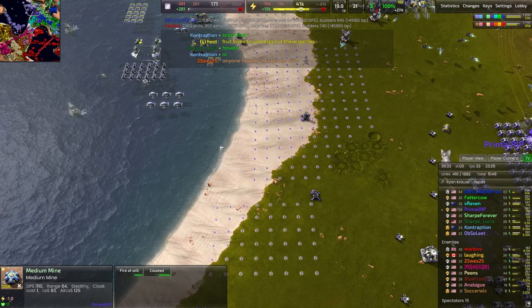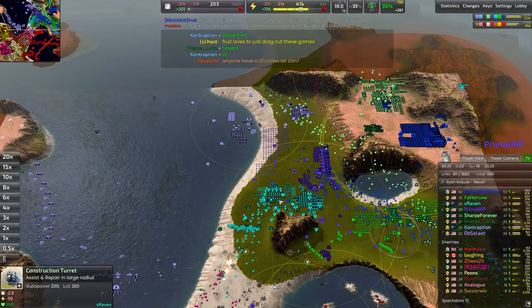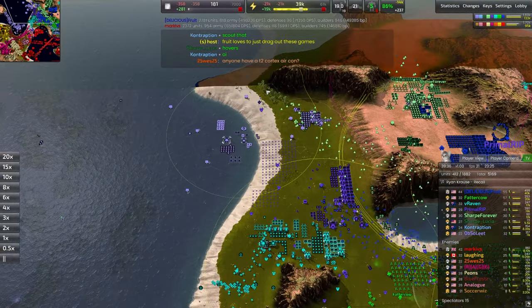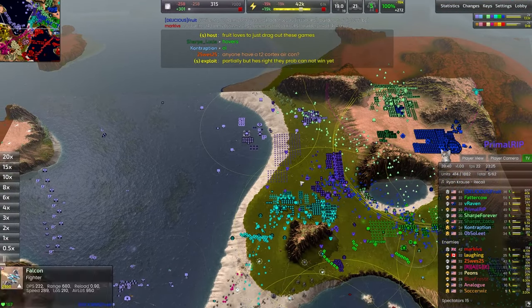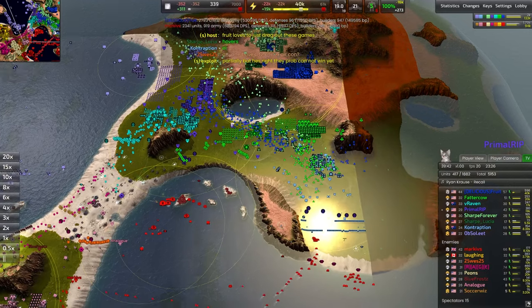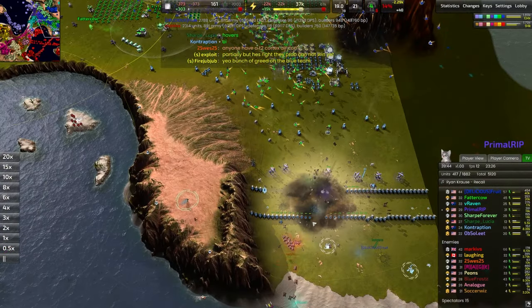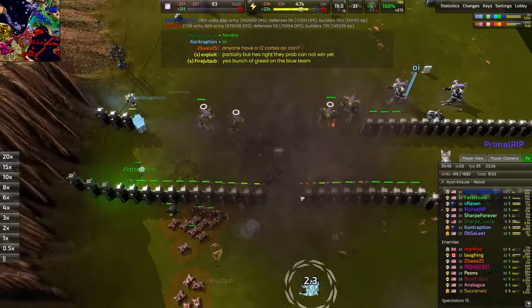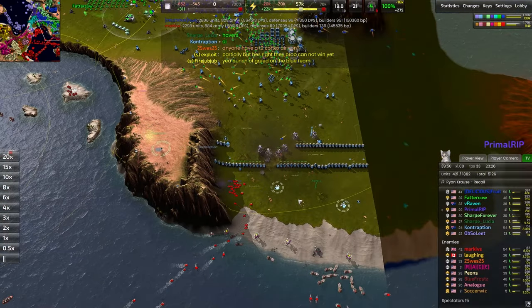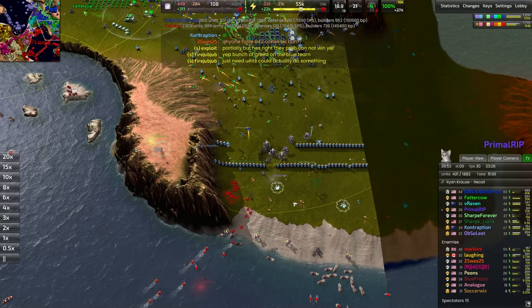Wow, this is quite a minefield — medium mines galore. If a bunch of marauders try to push through here, they're going to be met with a harsh step. Commander goes down here — that was Contraption's commander, oddly enough. I wonder what he was doing on the front lines there. Very odd.